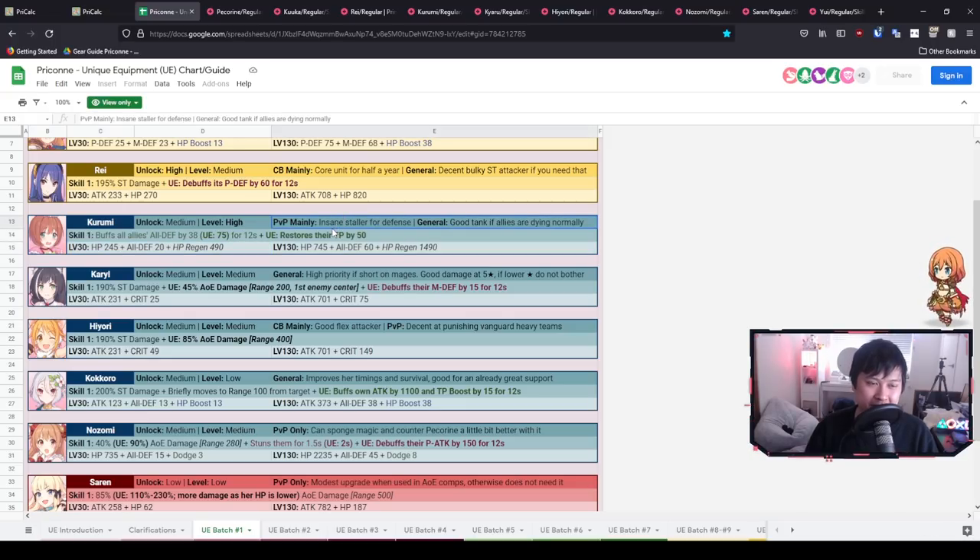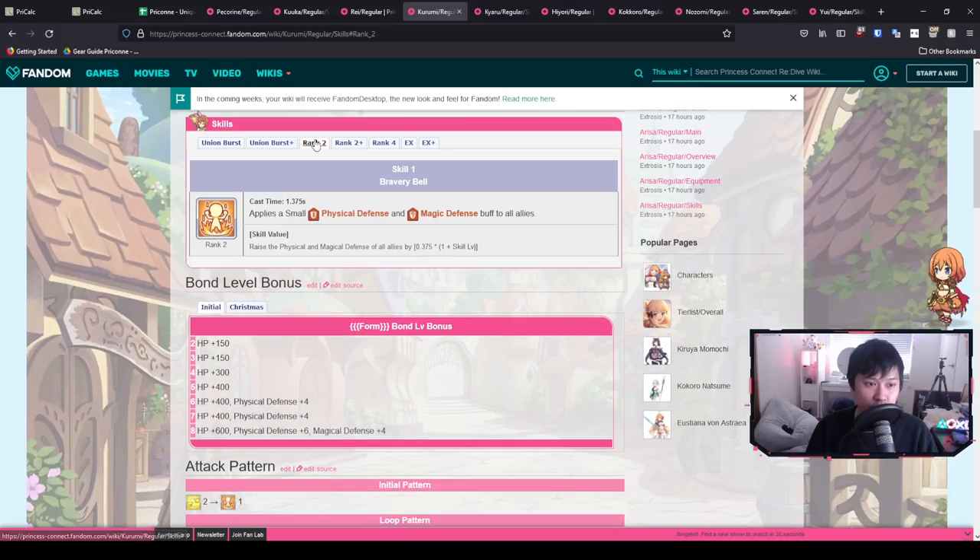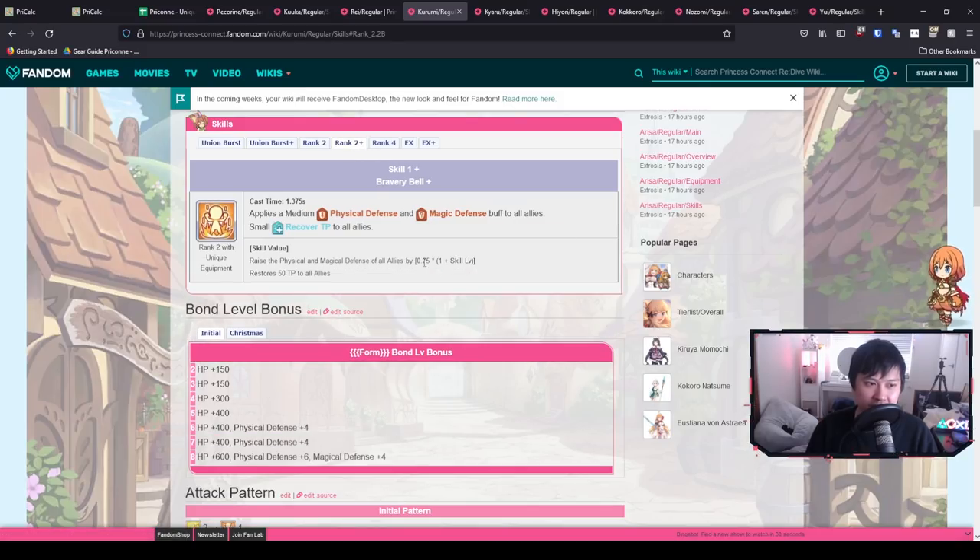Next we've got Kurumi, and she is probably one of the most important ones here because she becomes an insane staller. The reason this is possible is that her allies' all-defense buff actually doubles with her UE — going from 0.375 up to 0.75. So at level 100 you're getting about 75 magic defense and physical defense to everybody. On top of that, she gives TP to everybody — the only other character that does this right now is Maho with her UB.